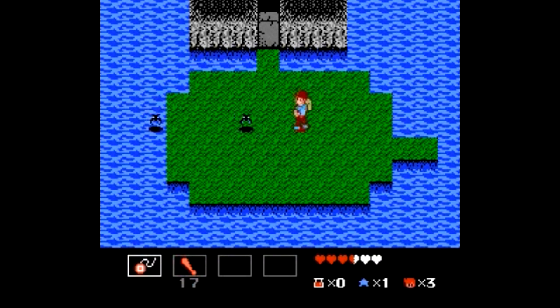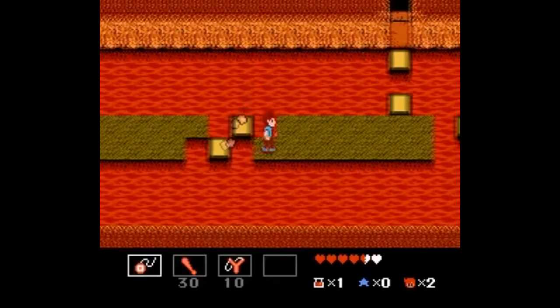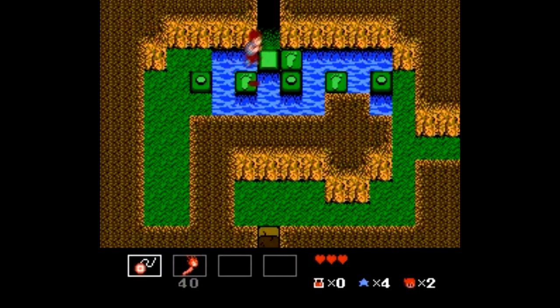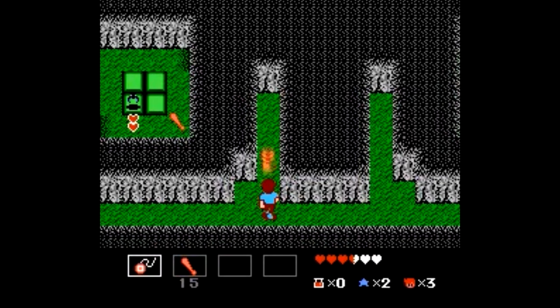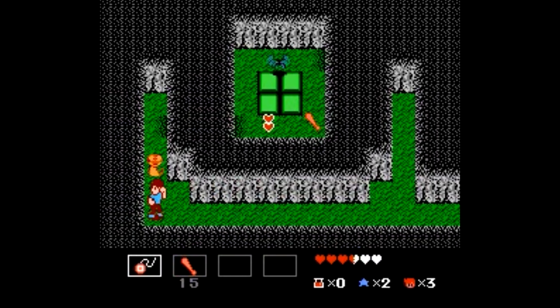While this game looks very similar to games like Legend of Zelda, it's much more linear — point A to point B. The action is top-down adventure-style where you can move in four directions. Unlike Legend of Zelda, you can jump, so that's nice. One odd aspect is that you have to turn to face the direction you want to move before you actually move. That's kind of annoying at first, but you get used to it.